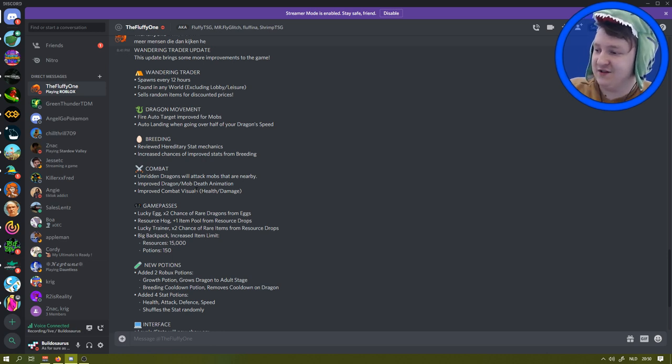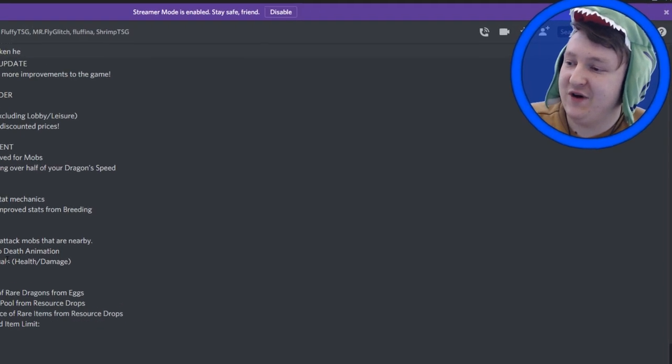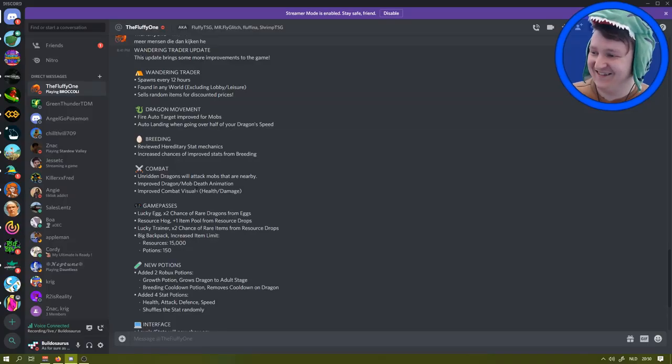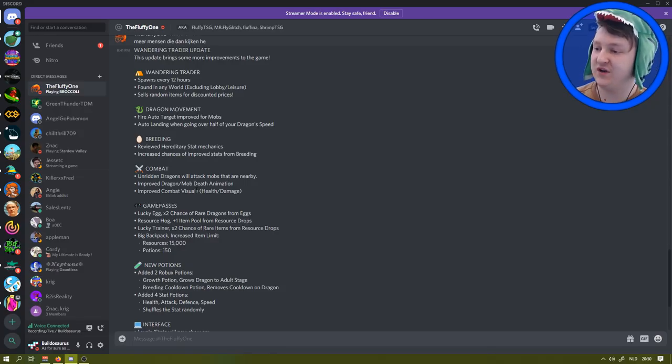There are also new game passes. Lucky Egg gives you double chance of rare dragons from eggs - so slightly bigger chance. So instead of 1% chance for a Ratadon, you now get a 2% chance from a toxic egg. Resource Hog gives plus one item per resource drop - that's a lot over the long run.